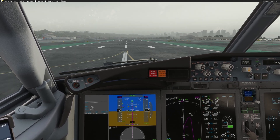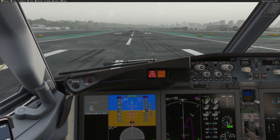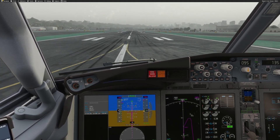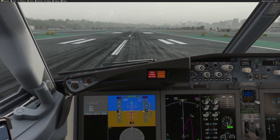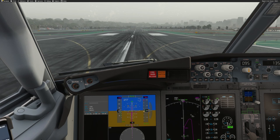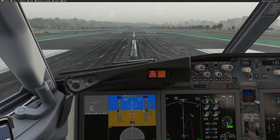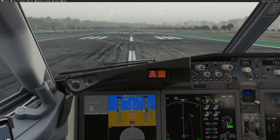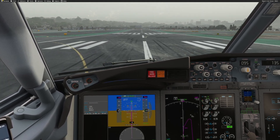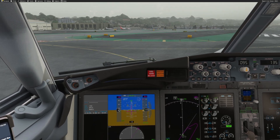Speed brake up, reverse — green. Auto brake disarmed. I'm going to stop the aircraft at the next exit, turning left.